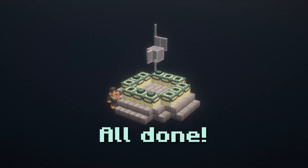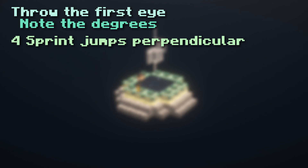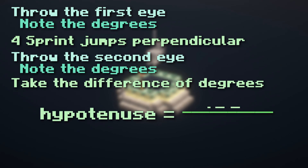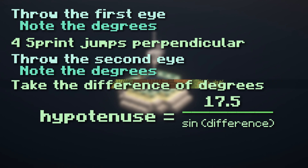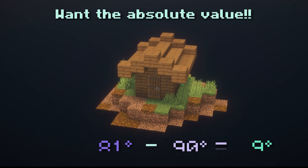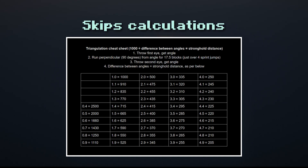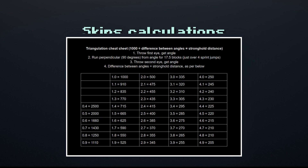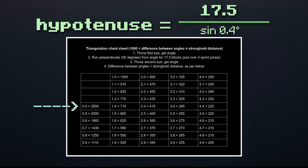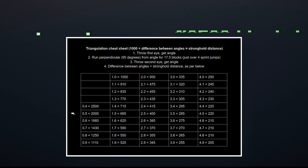And that's all there is to it. To recap: throw the first eye and note the degrees it goes in, then do 4 sprint jumps in the perpendicular direction and throw the second eye, noting that as well. Take the difference of both angles, plug it into the sine equation, and solve for the hypotenuse. It's good to note that when you take the difference, you want the absolute value — so just drop the negative if you get one. You can use this equation to prove the triangulation chart, which just makes it easier by skipping the calculation phase. For example, a difference of 0.4 degrees gives 17.5 over sine of 0.4 degrees, which equals about 2500 blocks — and that's what the chart says as well.